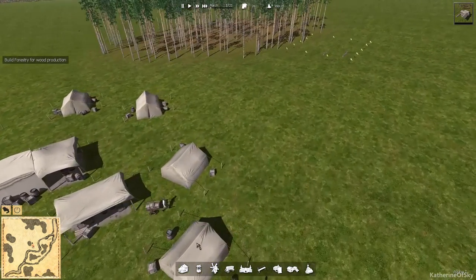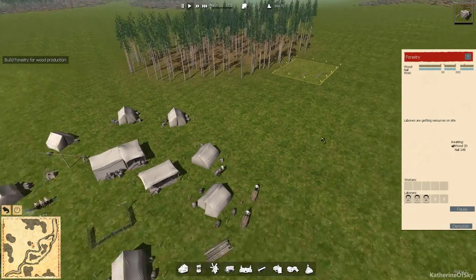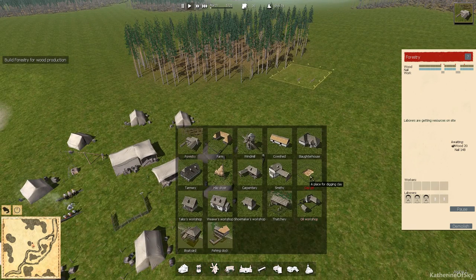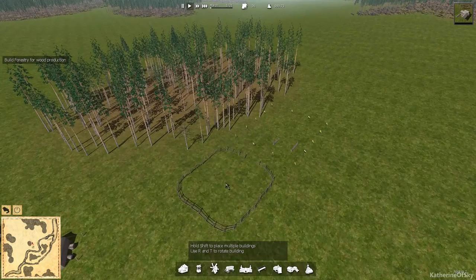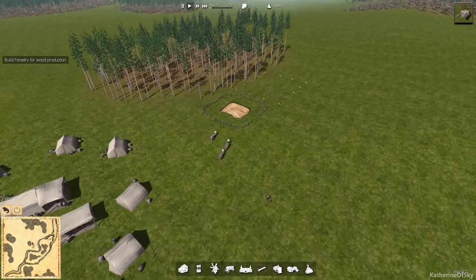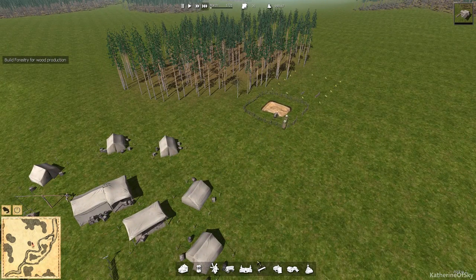One thing we also need to do is get some clay for some of the other buildings. So we're going to get our clay pit organized over here. This is just a very simple building — have that over here and it's instantly made, so we don't have to worry about that at all.